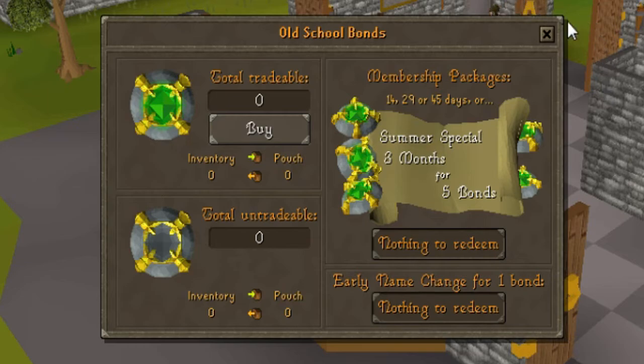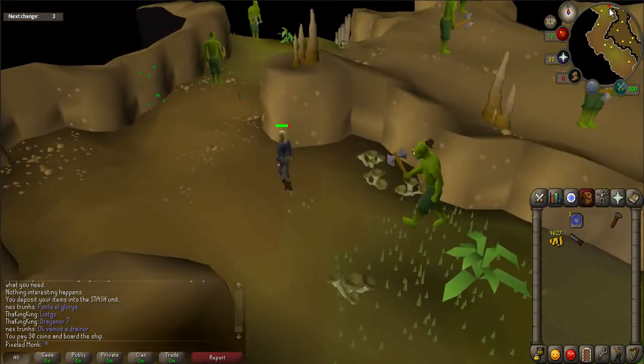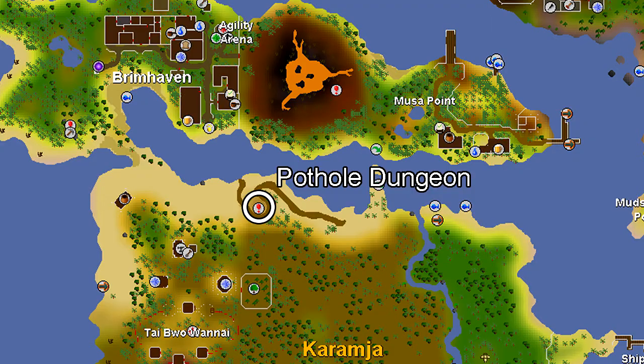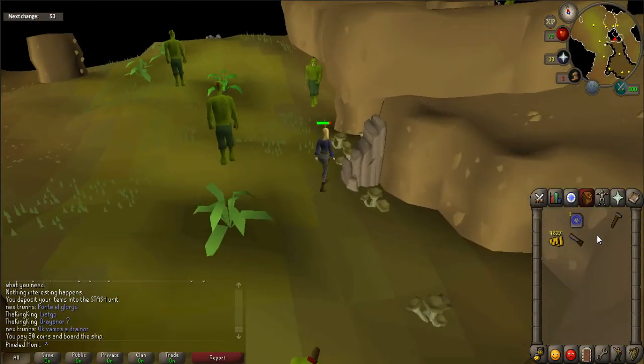The last update this week to Old School RuneScape is the Pothole Dungeon Expansion. This dungeon is located south of Musa Point and is used for the Jungle Potion Quest. An expanded upstairs has been added to increase the amount of jogres.